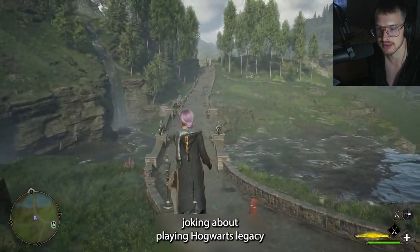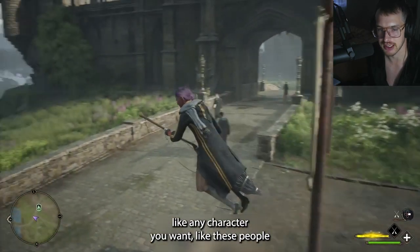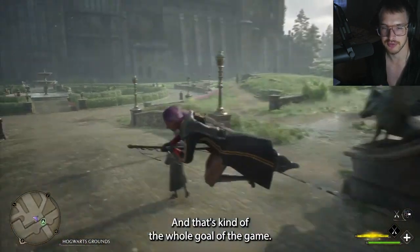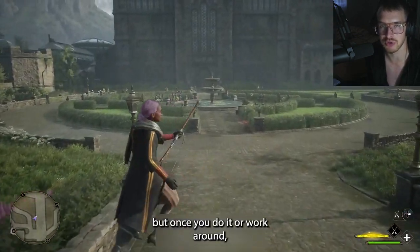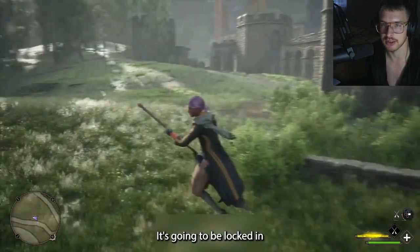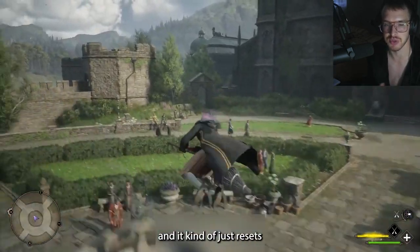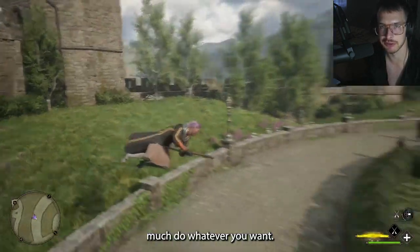Everybody's been joking about playing Hogwarts Legacy, that they could take out NPC characters — like any character you want, like these people walking on the streets. We're going to show you how you can literally take them out, and that's kind of the whole goal of the game. It's a little bit of a lengthy glitch, but once you do it, it's going to be locked in forever and you won't have to worry about doing it throughout your playthrough. Once it's done, it's done, and it resets some of the dynamics of the game to let you do pretty much whatever you want.